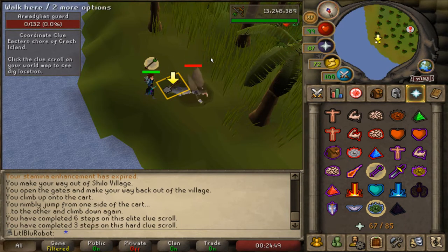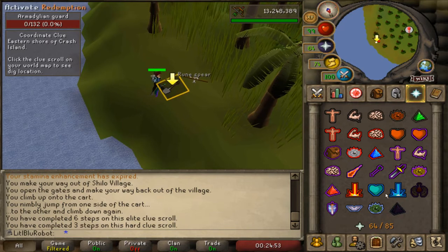I feel like this has to be quite a rare drop - a rune spear from an armadil guard, that's got to be something surely.